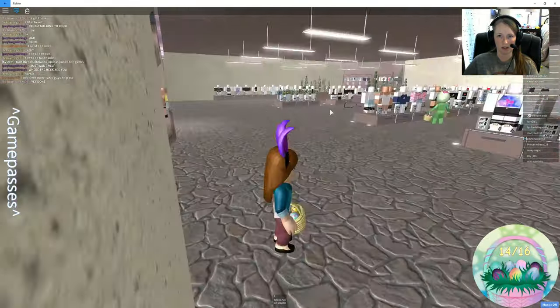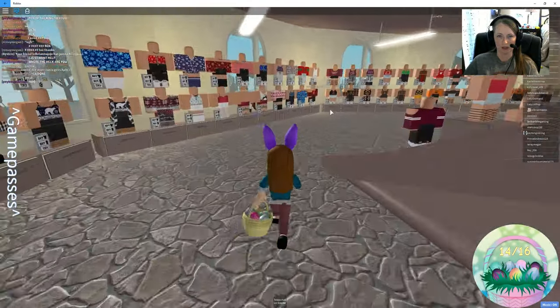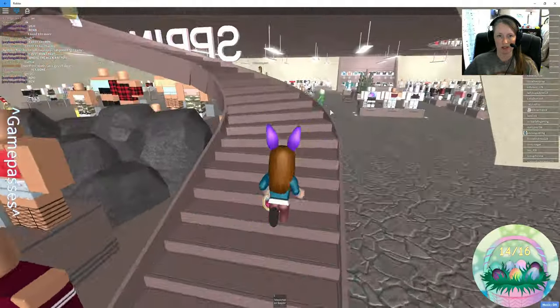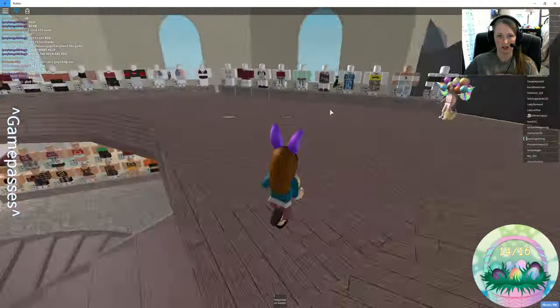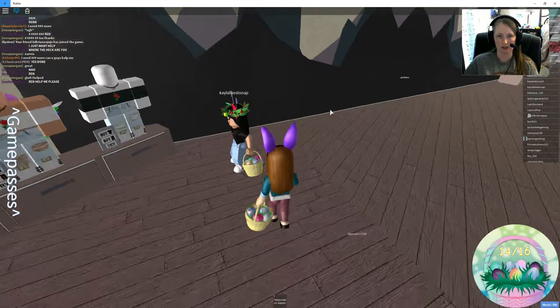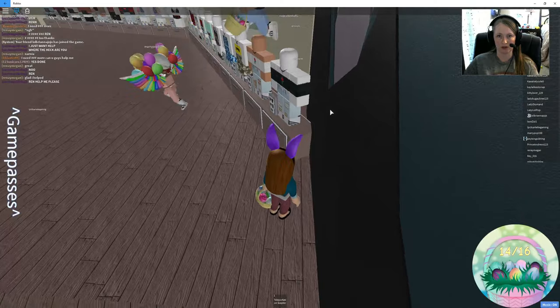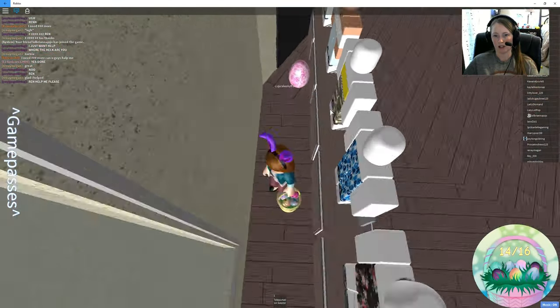We've made it back around. There are only two left, so let's go upstairs. Let's go around this way first — looks like there's one back there from the way they are jumping back there. Yep, here is egg number 15.